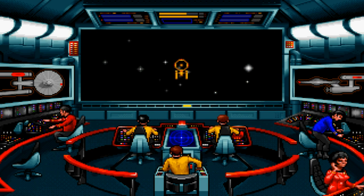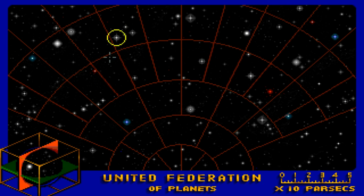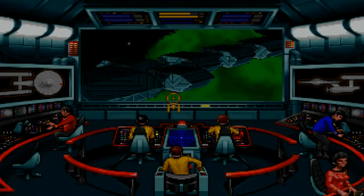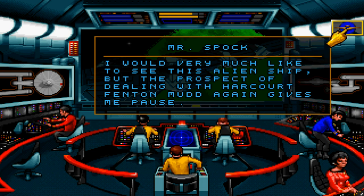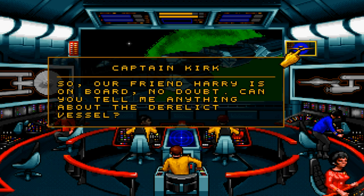Ha ha ha ha. Cool. Our ship is all broken and stuff. Okay, let's go to Harapan or wherever. And there is the derelict ship. I would very much like to see this alien ship, but the prospect of dealing with Harcourt Fenton Mudd again gives me pause. I was able to trace Mudd's transmission to this derelict. So, our friend Harry is on board, no doubt.